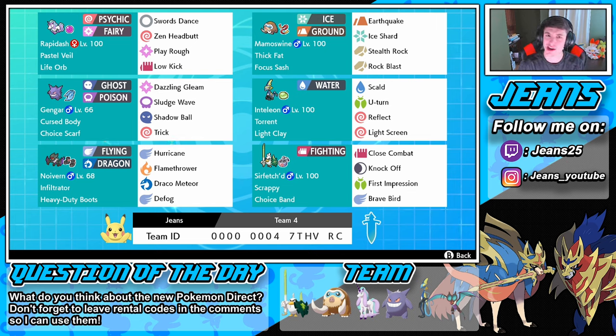Then we got Gengar, who's been getting a lot of play time this season — rocking Dazzling Gleam, Sludge Wave, Shadow Ball, and Trick. He's rocking Choice Scarf so we can lead Pokemon into the trick. Say if they lead a Toxapex and we know they're going for Baneful Bunker, we can Trick him into a Choice Scarf and swap him out for the rest of the match. I love Gengar.